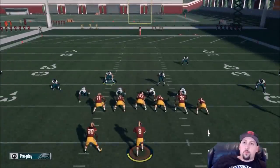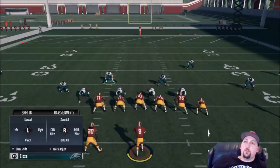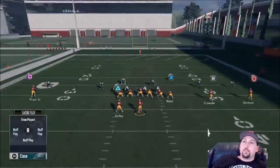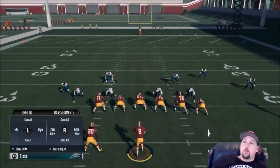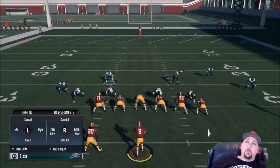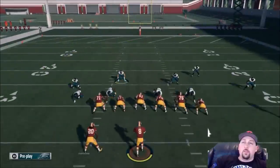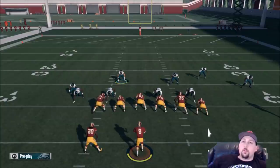To summarize: Triangle changes all secondary adjustments, R1 changes all linebacker adjustments, and L1 changes all defensive linemen adjustments — for spreading, pinching, slanting, etc. Hitting R1 and up on the right stick puts zone-all on blitzing linebackers, which is very useful. With R1 on the right stick you can zone all, blitz all, or send in individual guys. You just have to mess around with it. Hopefully I simplified it enough that you can pick it up. Thanks for watching — Madden Money Shot out.